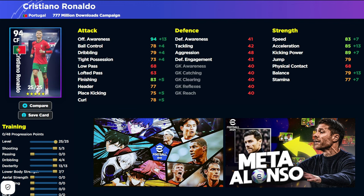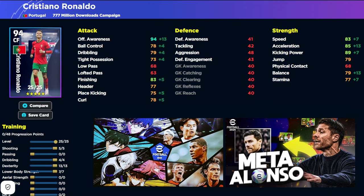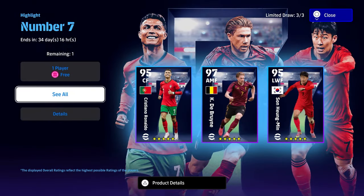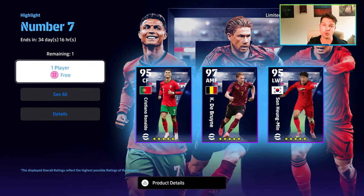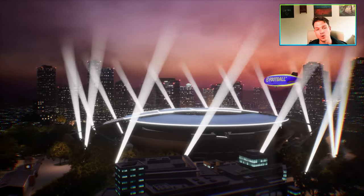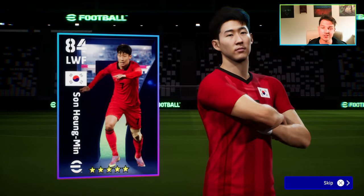This is the 777 million download campaign Ronaldo build: it's focused on offensive/attacking awareness, acceleration, and balance up to the 80 mark — 5, 0, 4, 13, 7 starting with shooting, working down to lower body. Now for the free spin — let's see who we end up getting. Could be Ronaldo, but let's not delay and keep this video short.